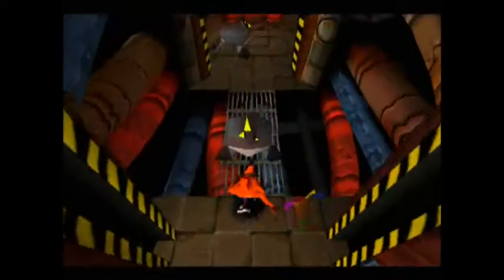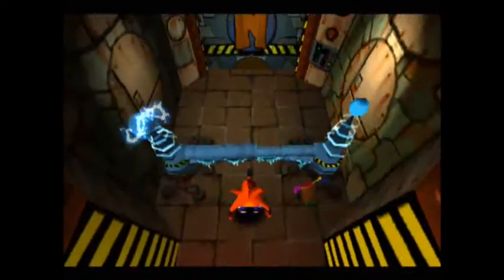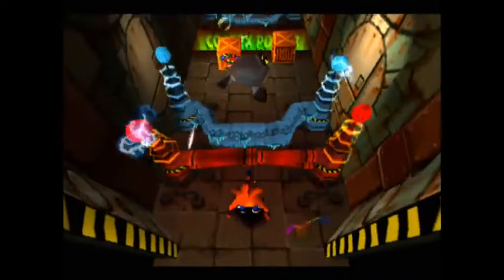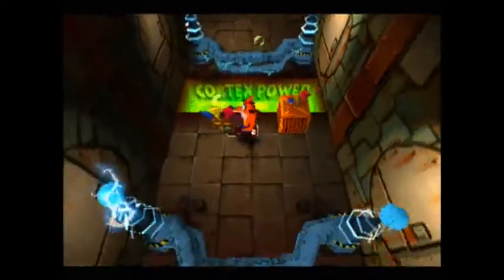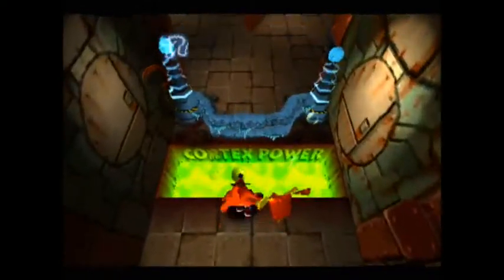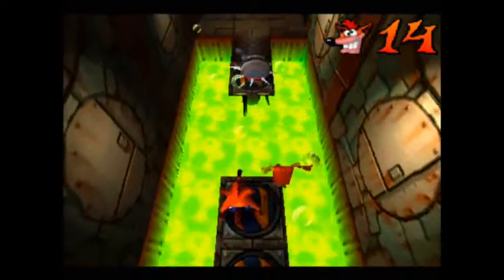Welcome back to the next part of Cortex Power. This time we have to go through a blue gem and avoid a lot more obstacles along the way. The obstacles are quite easy to avoid this time around, but there are a couple of sections where it can get quite tense and tricky as well.